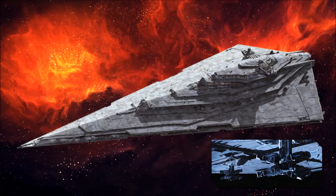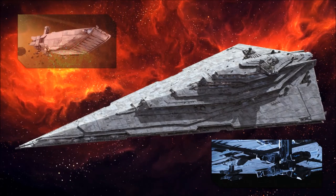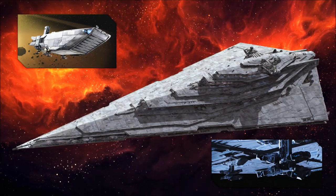To assist its embarked legion of troops, the Resurgent also carries 100 atmospheric assault landers and a single prefabricated ground base, allowing the First Order to quickly establish a foothold on a given world.